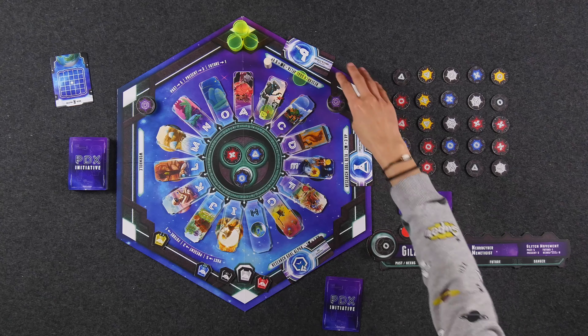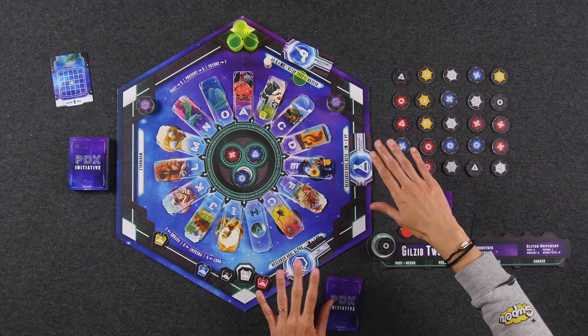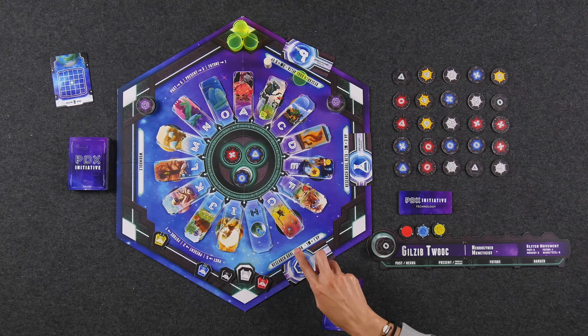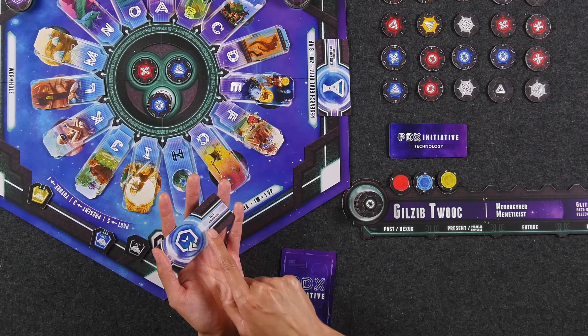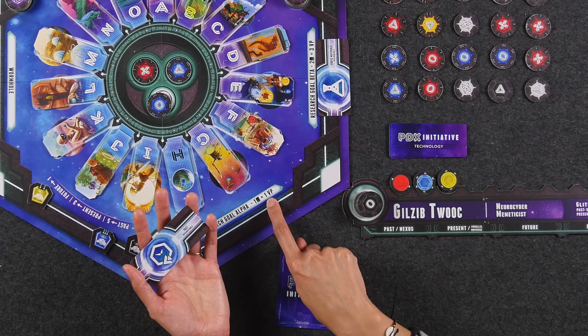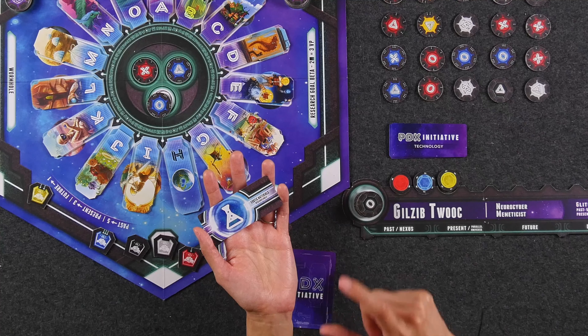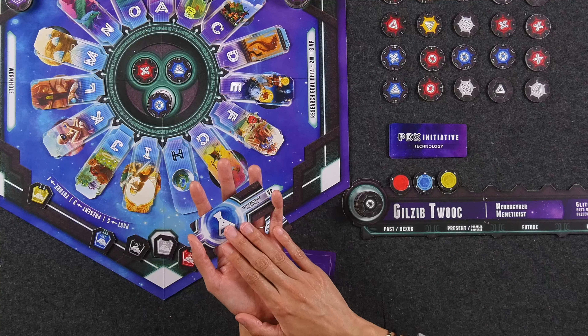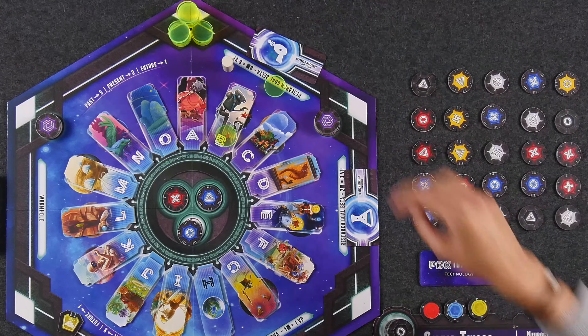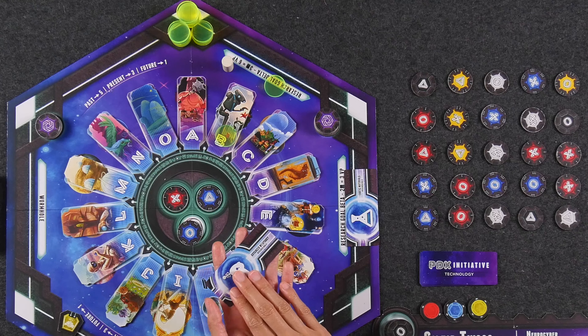Then you score the three research goals. These are goal cards that are basically public objectives - there are always going to be three of them for every game, randomly selected from a larger deck so every time you play there's a different set. They're each assigned to alpha, beta, or delta. The alpha card scores you points for every past timeline card you have in your score pile - for each past card you get one victory point. The beta card scores you points for exotic materials - that symbol found at the top right-hand corner - and scores three victory points for every two of these that you have. The delta goal awards you points for advanced weaponry - that symbol on your cards - and for every three of these in your score pile, it'll score you six points. The various scoring conditions are going to dictate the way that you draft cards from the wormhole and really guide your gameplay.